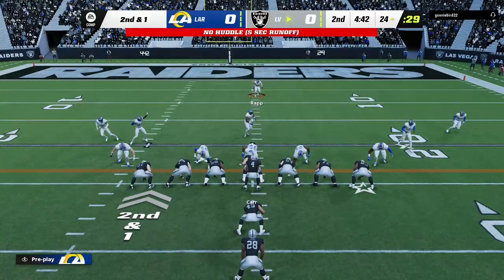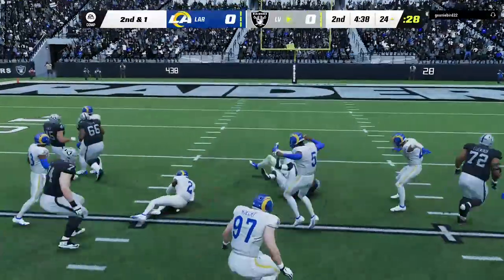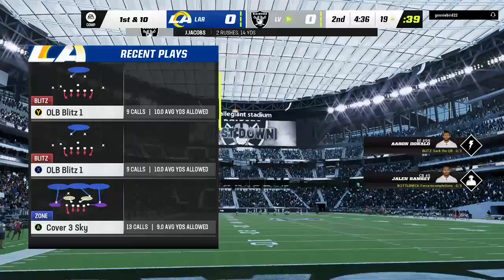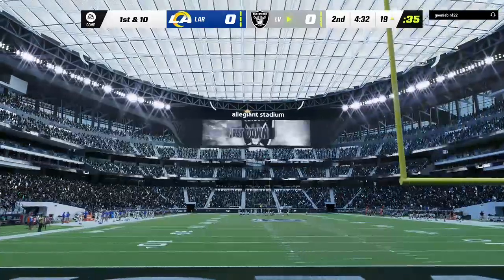The last run got nine, leaving them with second and a yard. They'll stay on the ground with Jacobs, and he'll be brought down inside the 20 at the 19. A gain of five — good enough for the first down.